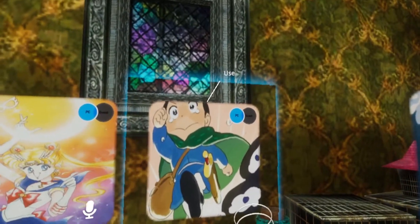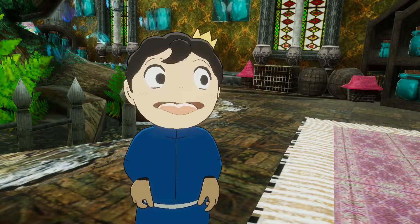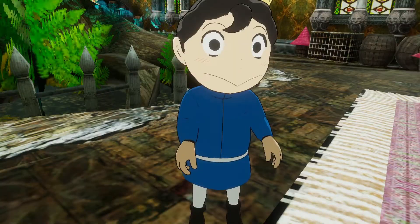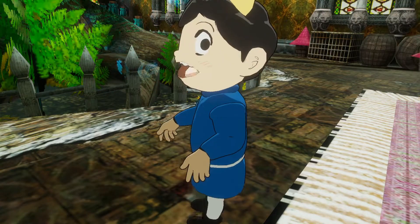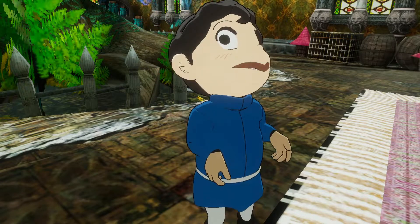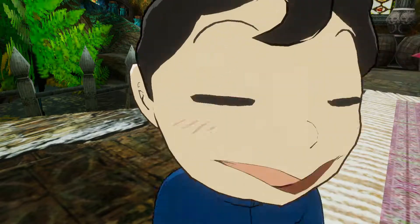Go ahead and click that, open up the avatars, and over here to the left right next to the door is going to be a Sailor Moon avatar, and then here will be the Prince Boji avatar. This is weird because he can't speak. I don't know why his hands don't have the same shading as his face — or maybe it's that his face doesn't have any shading, maybe that's what it is.